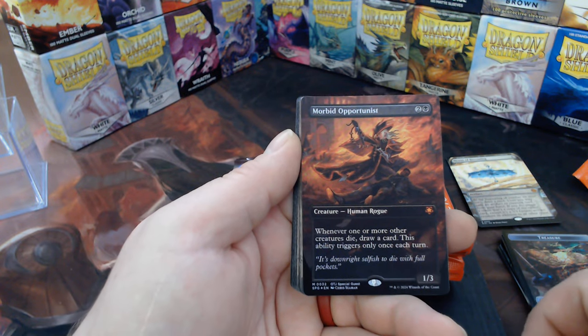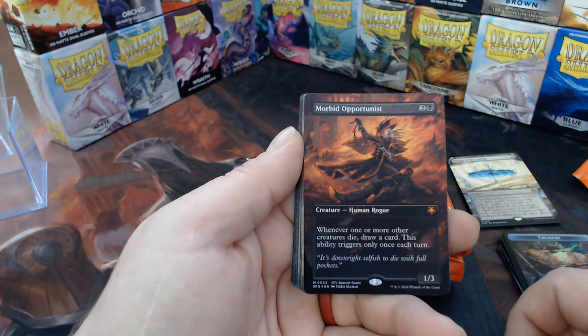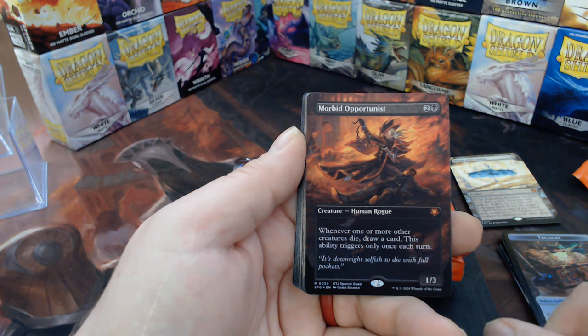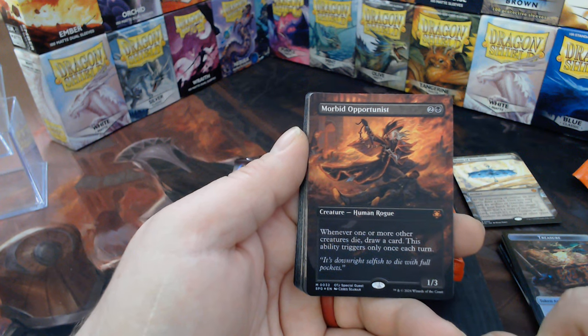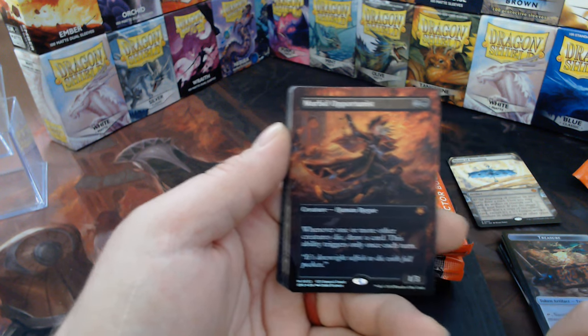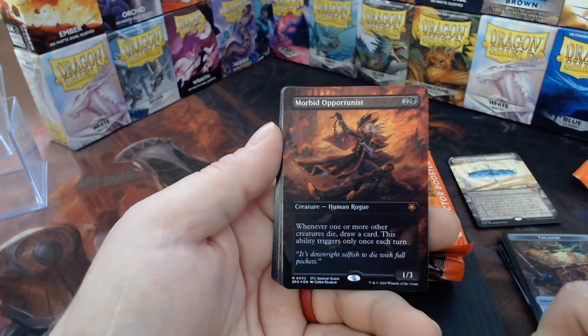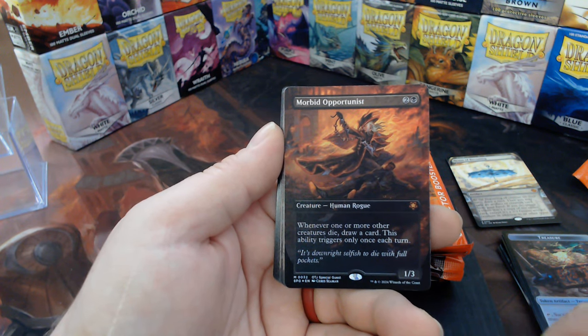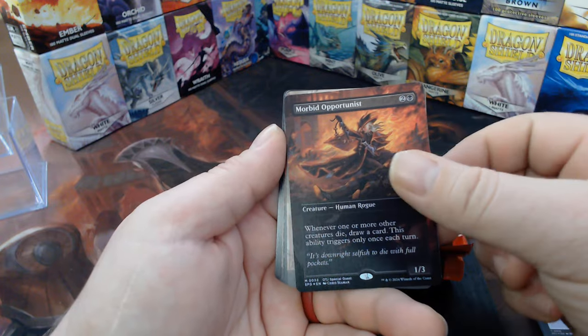Morbid Opportunist — this is a Special Guest slot. Whenever one or more other creatures die, draw a card; this ability triggers only once each turn. That's one of the lines we as commander players don't like — triggers only once each turn. The other one I don't like is 'as a sorcery.' But I mean, it's a beautiful card.